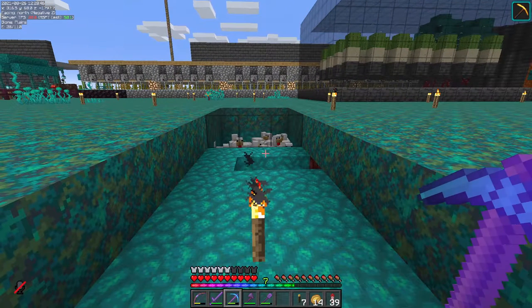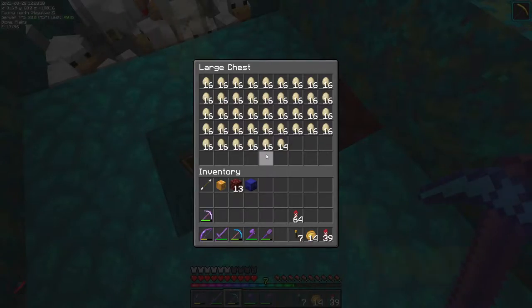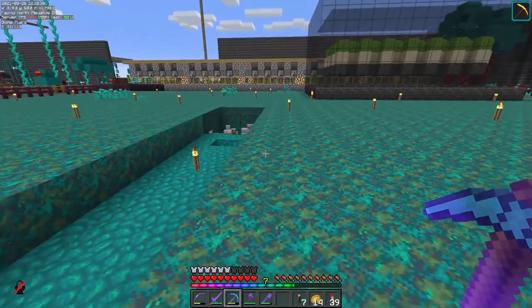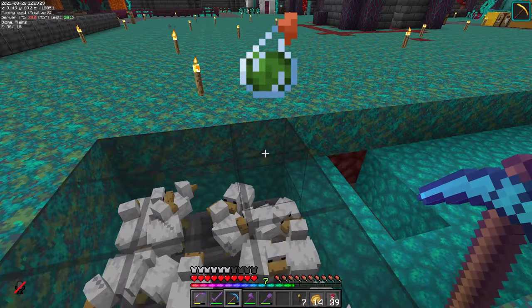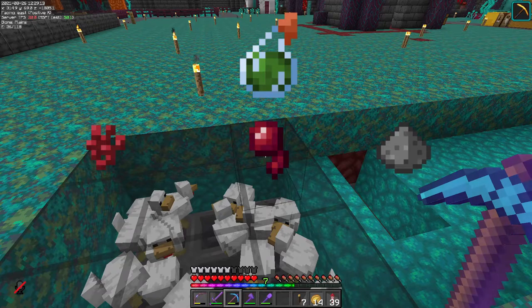For the two by two design you're going to need at least three or so shulker boxes of eggs, and of course you're going to need your items to spawn in the wither: four soul sand and three wither skeleton heads. You're also going to need one splash potion of poison, which requires one nether wart, one spider eye, and one gunpowder.